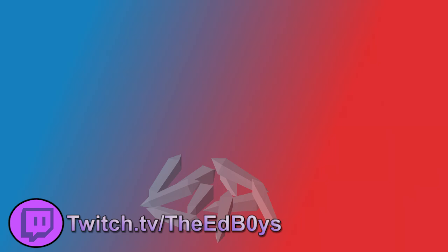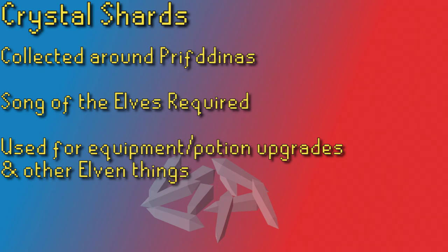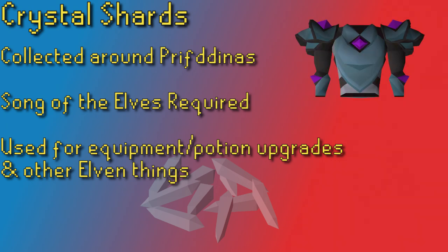If you don't know what a crystal shard is, then you likely aren't looking for a guide to collect them, but either way we can still discuss. Crystal shards are only available through activities in the elven city of Prifddinas, so you do need to complete the Song of the Elves quest to be able to get any crystal shards. Crystal shards can be used to charge some unique gear that you can receive from Prif, including the Blade of Saeldor, crystal armor, and crystal tools like the crystal pickaxe and crystal axe. They can also be used to upgrade crystal keys into enhanced crystal keys, allowing you to open the elven crystal chest, which has upgraded loot from the regular crystal chest including some unique dragonstone armor pieces.